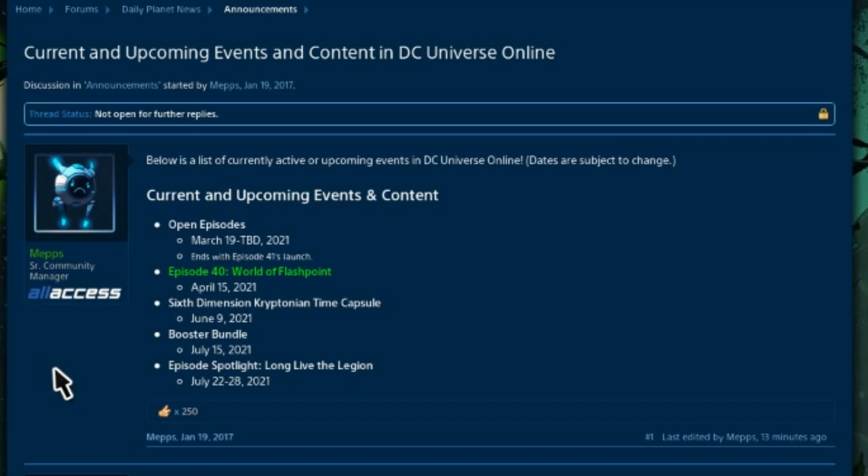Looking at the current and upcoming events, the booster bundle starts tomorrow July 15, 2021. They don't mention how long it will last, but usually it's about a month — though last time it lasted a bit longer. So you should have at least a month to purchase some booster bundles, possibly a bit more.